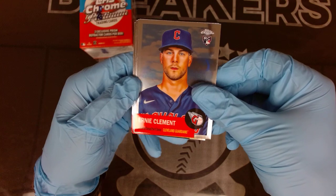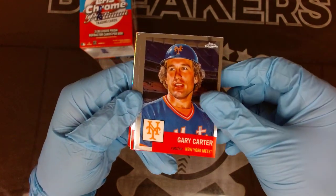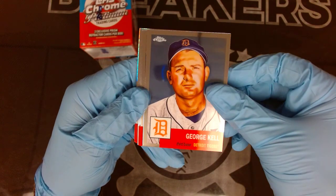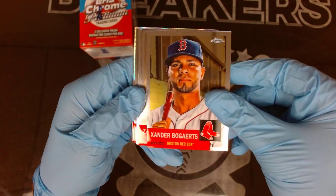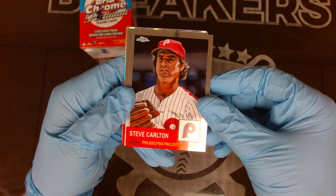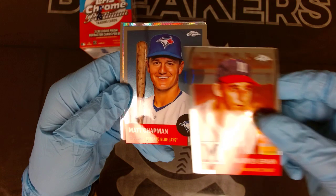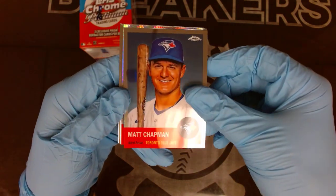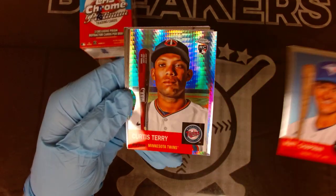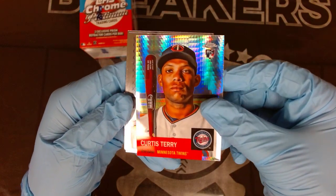Robin Roberts refractor, Clement rookie card for the Guardians, Kyle Bradish, Gary Carter, George Kell. Xander Bogaerts, Zach Short rookie, Steve Carlton, a nice throwback, and Warren Spahn. Then Matt Chapman.